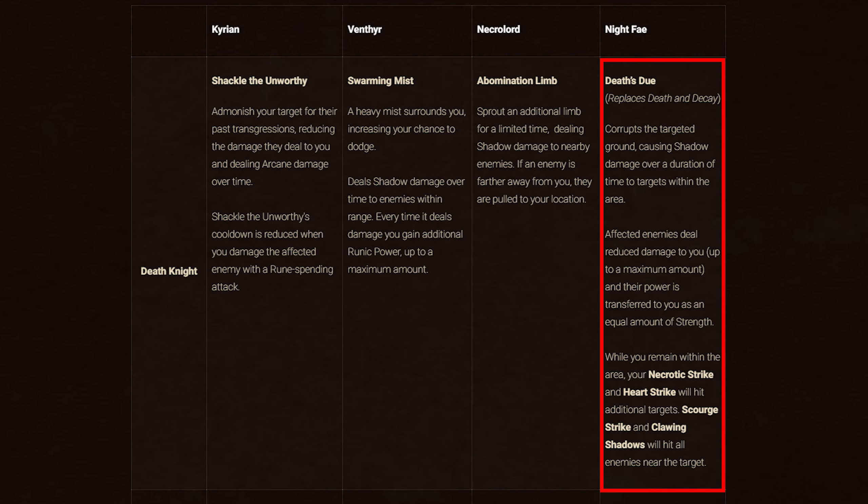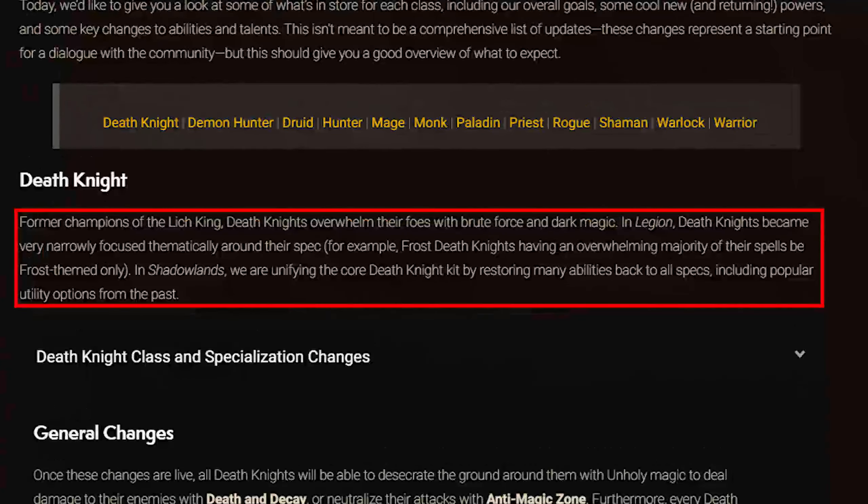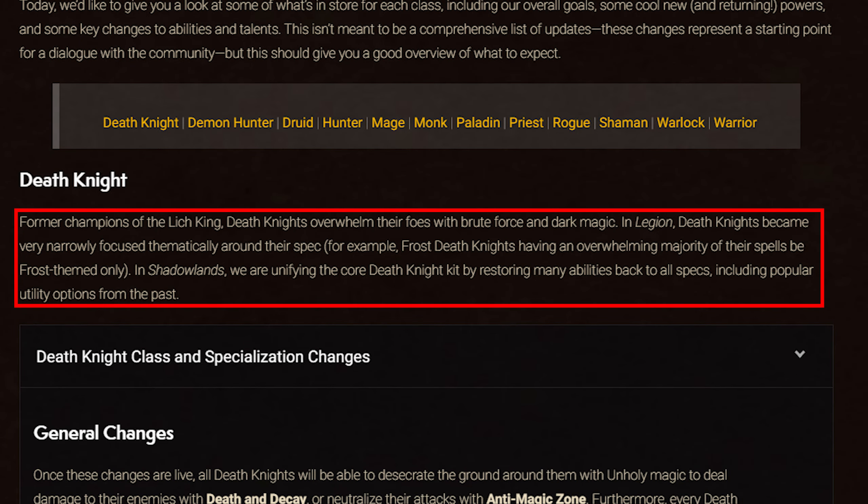Night Fae gives Death Knights Death's Due, which replaces Death and Decay. It corrupts the targeted ground, causing shadow damage over time to targets within its area. Affected enemies deal reduced damage to you and their power is transferred to you as strength. While you remain within the area, Necrotic Strike and Heart Strike hit additional targets, and Scourge Strike and Clawing Shadows hit all enemies near the target. They note that in Legion, Death Knights became narrowly focused thematically around their specs, and they wanted to restore abilities to all specs.